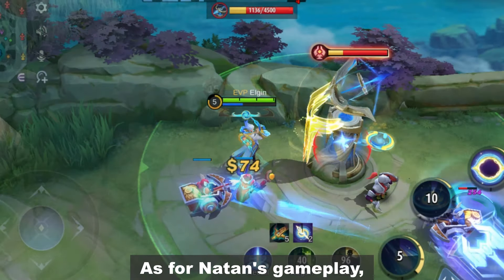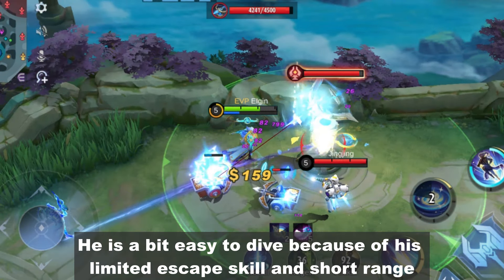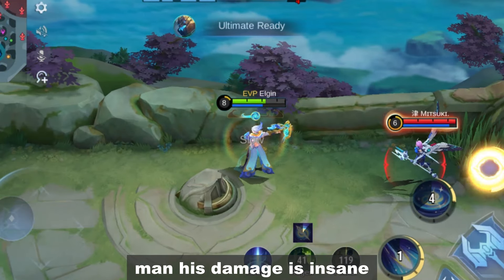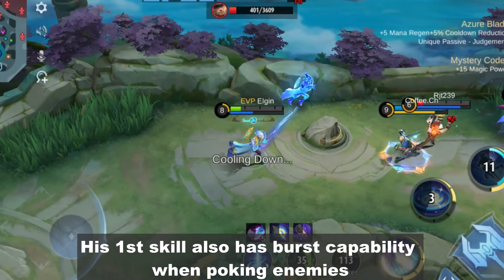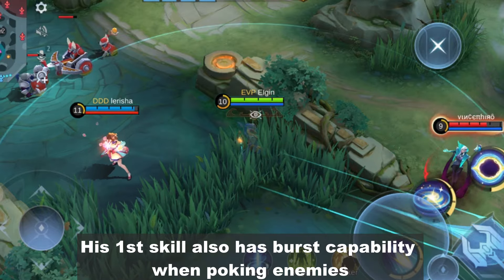As for Nathan's gameplay, I'm not really a fan of his style. It's a bit easy to dive because of his limited escape skill and short range. But if your allies can protect you, his damage is insane. He can melt tanks and objectives pretty fast with his attack speed. His first skill also has burst capability when poking enemies.